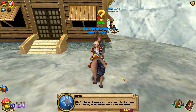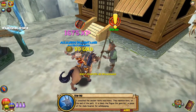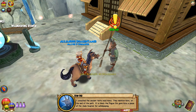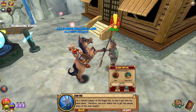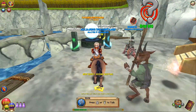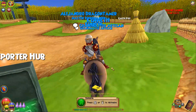The Muda truly blessed us when you arrived in Mooshu. Thanks to your actions we now have the handle of the Jade Scepter. I consulted the ancient texts once more — they mention Koto at the end of the path. It is likely the plague oni gave Koto a piece of the Jade Scepter for safekeeping. As a faithful subject, he won't part with his piece easily — therefore you must defeat him to get the second piece of the Jade Scepter. It's probably Wandering Ronin, or actually more on the Tainted Forest side.